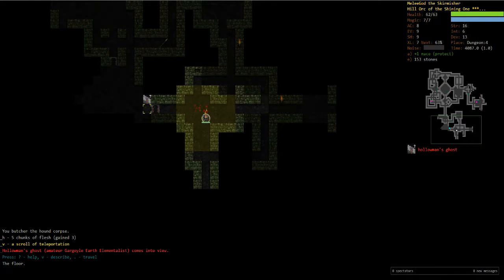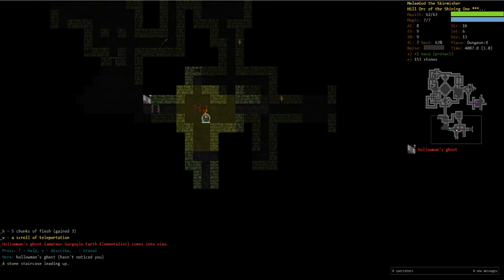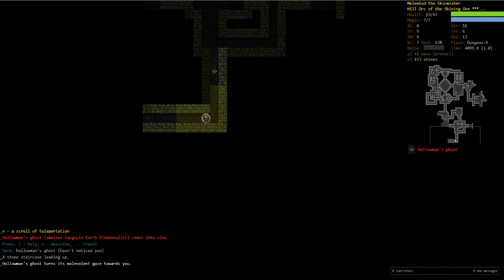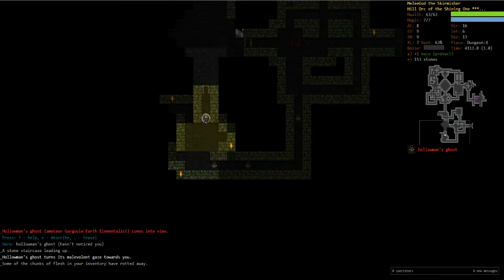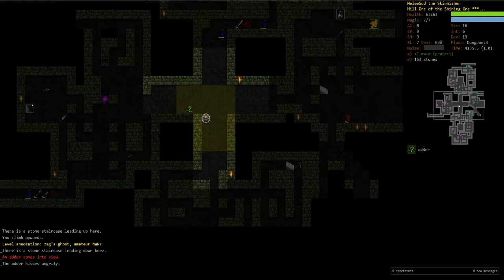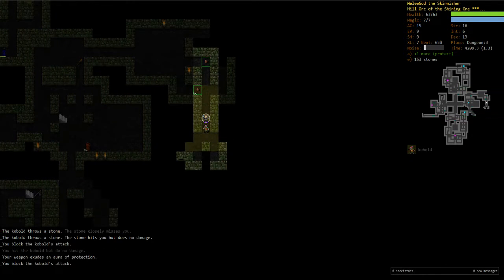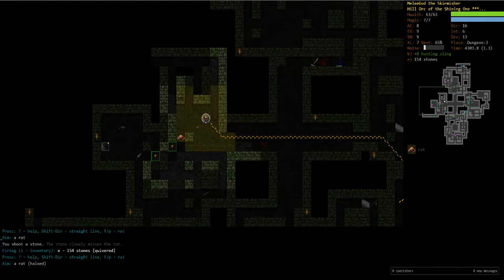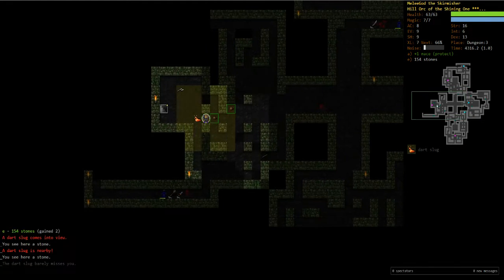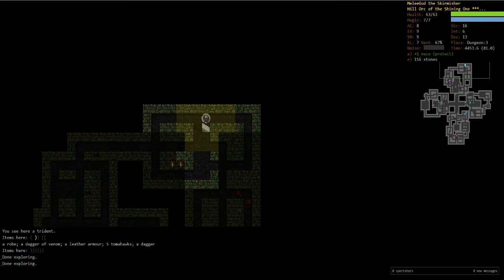Let's see if we can find a staircase now. Bet you it's gonna be a lot easier than that atrocity of a floor we just went through — literally only one staircase on the entire floor. I mean, whoever designed that was an idiot. More ghosts. What is this? Gargoyle Earth Elementalist — that's not too bad, but the sandblast will probably kill us, and he's got a ton of AC as any gargoyle does. He's chasing us. There's a staircase here — perfect. Let's not get shafted again, cause that was absolutely awful. Our sling isn't gonna have much effect anymore at this point, so I'm gonna go ahead and drop it.